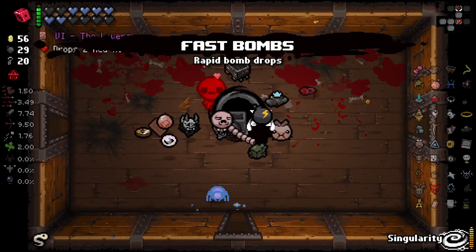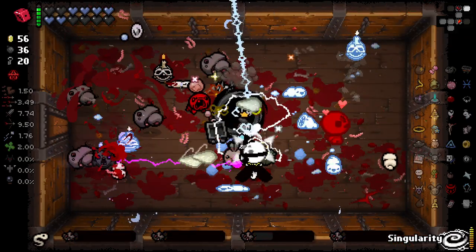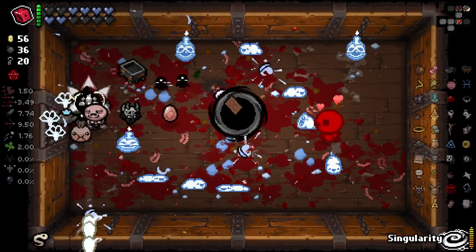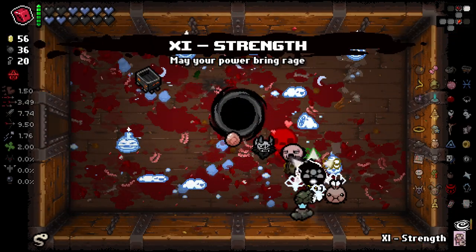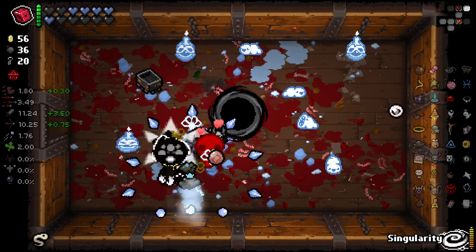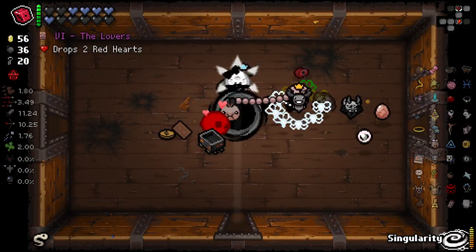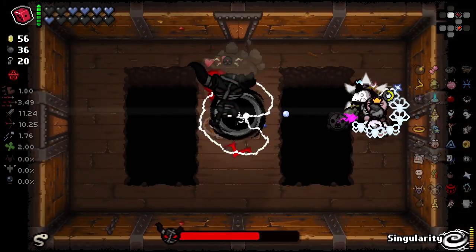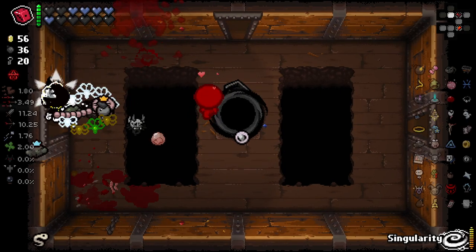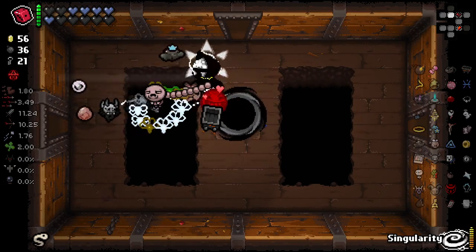Hatched heart there. More bombs. Fast bombs is kind of interesting — I wish I'd taken void bombs now. Strength card — it might do something. It did! The Strength actually did something for us. Wow. But yeah, I've got a bit of an idea for how to kill Mega Satan pretty quickly. I'll see how it goes.